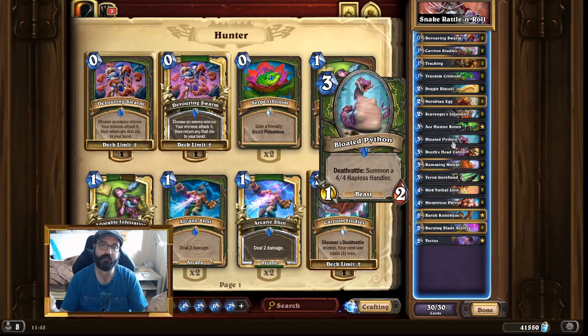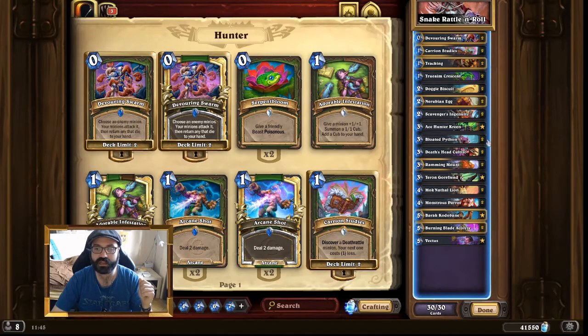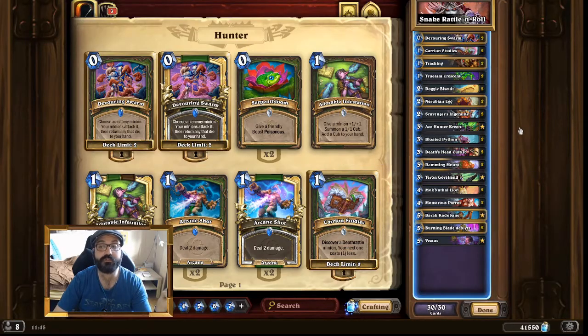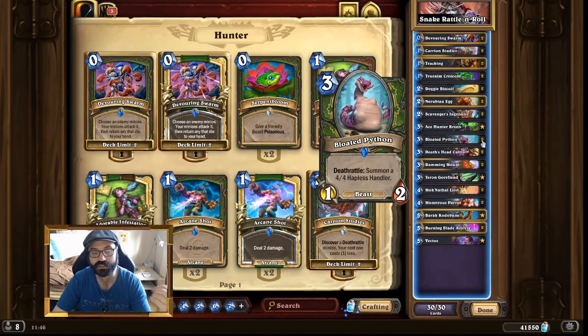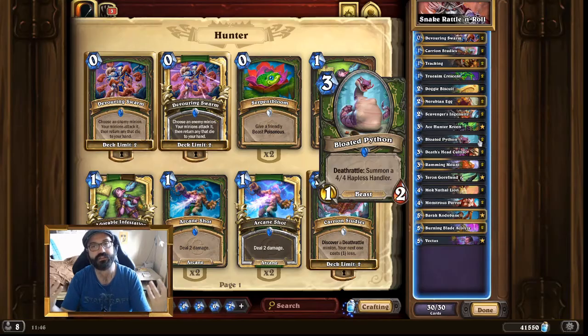Let's start talking about the deck and what it does. I want to start off with the deathrattle minions we actually run, and the most important ones I already mentioned are Nerubian Egg and Bloated Python. These minions are very slow — Nerubian Egg doesn't have an attack, but we do have means to activate it. Nerubian Egg and Bloated Python are pretty much the base on which we start. So try to get them in the mulligan if possible and try to play them on curve: turn 2 Nerubian Egg, turn 3 Bloated Python.